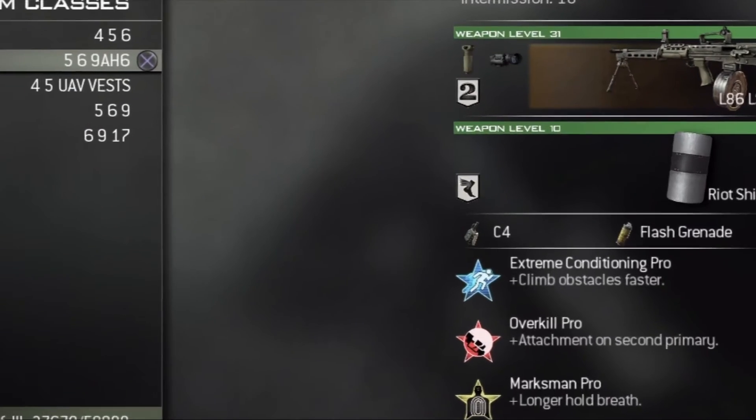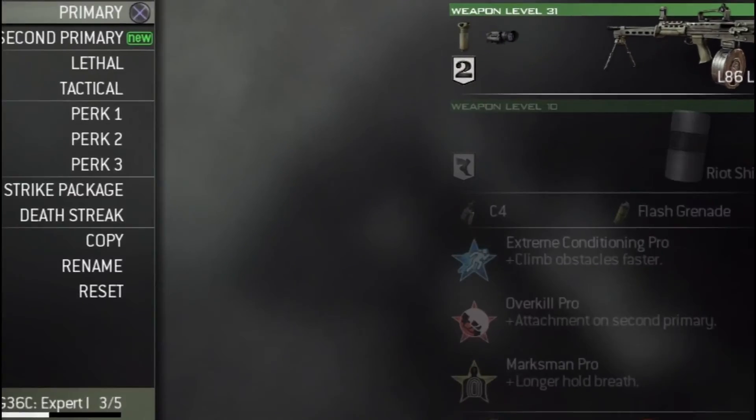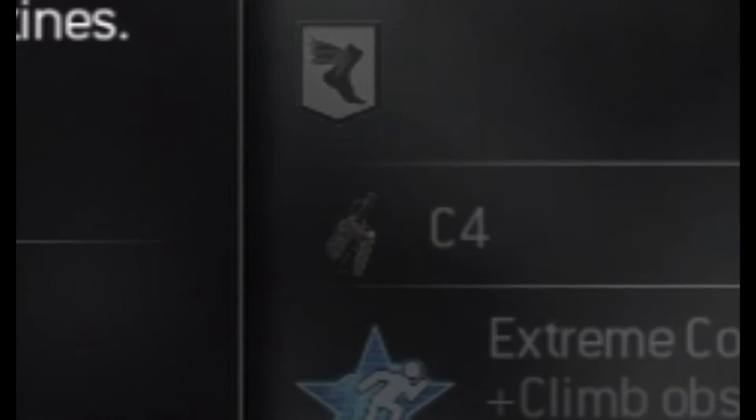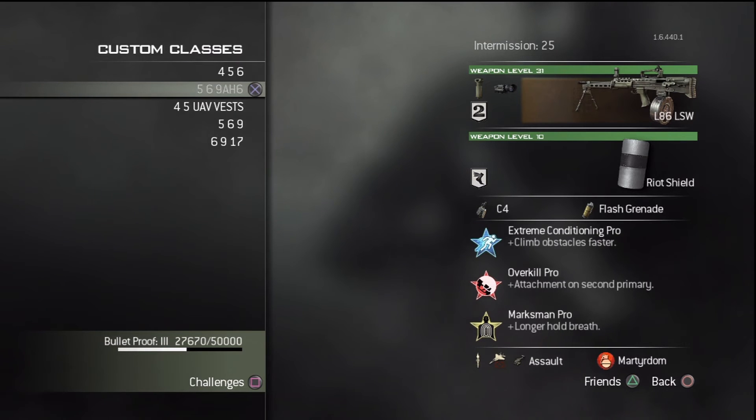On my riot shield, I always use the speed proficiency. In my lethal slot, I always use C4. In my tactical slot, I almost always use flash grenades, which I always call stuns in commentaries.